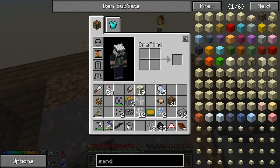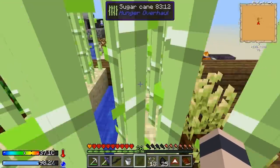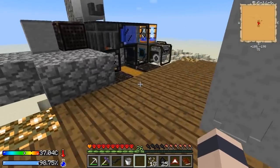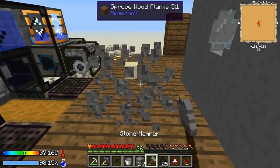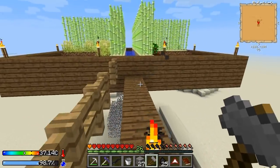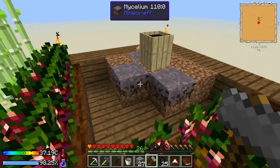If we place the barrel here and fill it with water, it converts to something called witch water — the more mycelium around it, the quicker it converts. Then we need — let's use gravel, it's quicker — and then what we gotta do is place a piece of sand in the witch water barrel and we get soul sand, and from that we can get quartz.